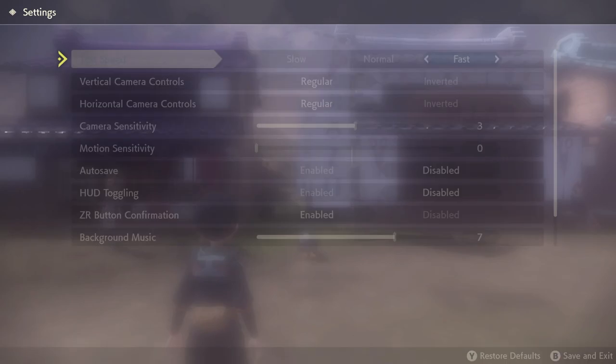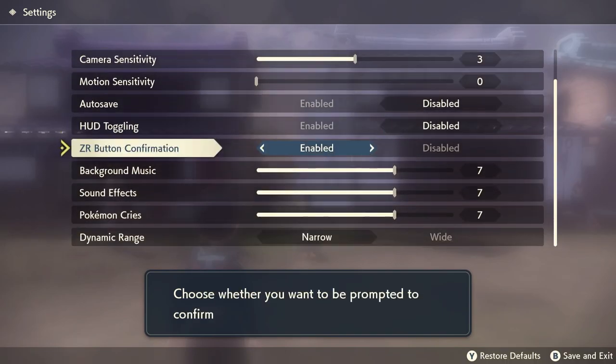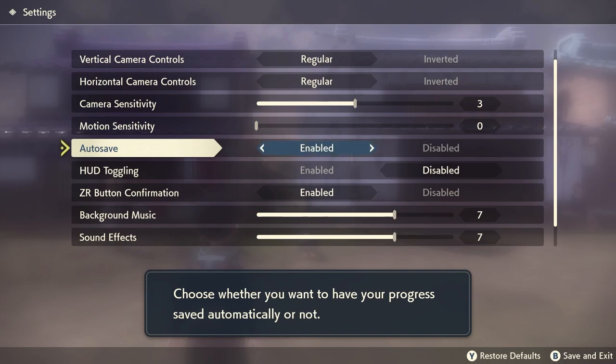There is an auto save feature built into the game. If you're worried about missing shinies, you can turn this off in the settings. However, be warned — I had a long session filling my Pokédex, about seven hours of gameplay, and my game crashed. Because I had auto save off, I genuinely lost seven hours of progress, which was incredibly infuriating. So to avoid that, consider keeping auto saves on, at least until post-game. Ultimately it's up to you.